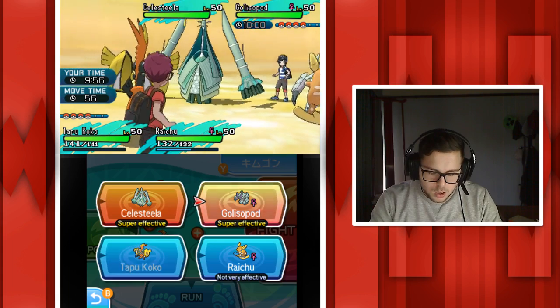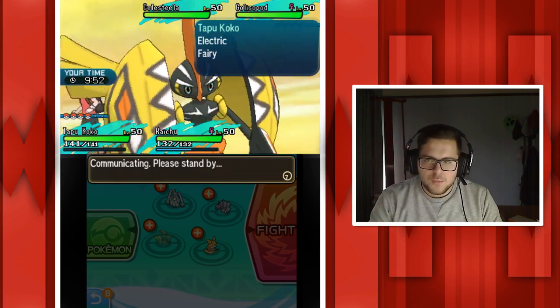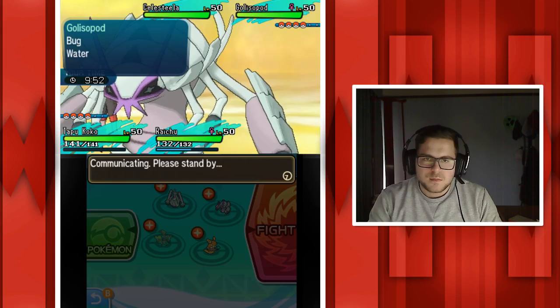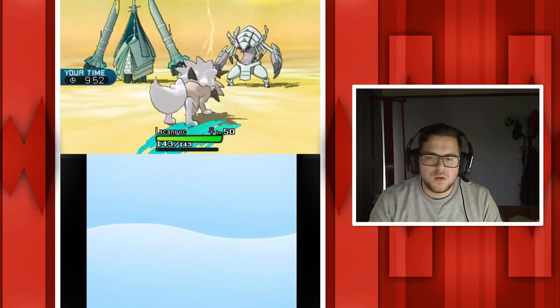We're going to Wild Charge into Golisopod and switch out Raichu for Linerok, because First Impression is a powerful Bug-type priority move and I kind of don't want my Raichu getting one-shot. Tapu Koko laying down the smack, destroying that guy - easy one-shot. Then he's going for Heavy Slam, that's probably going on Tapu Koko. I should be able to live it... or not.